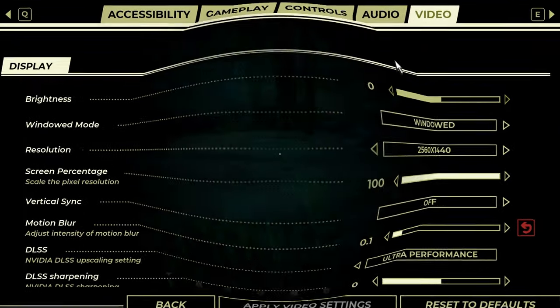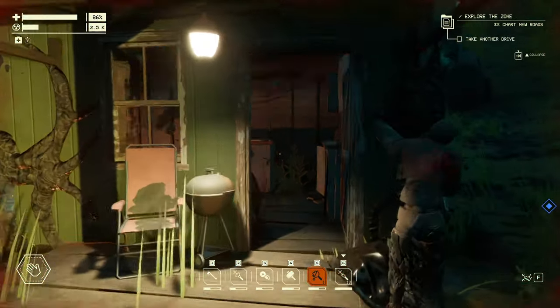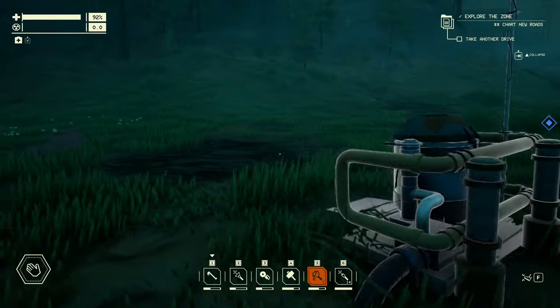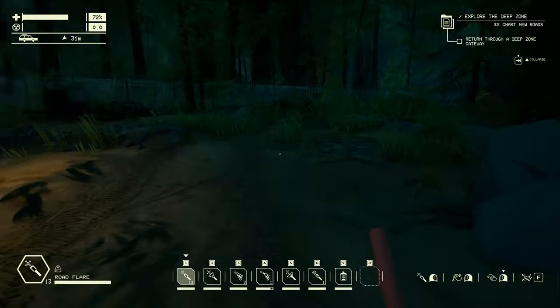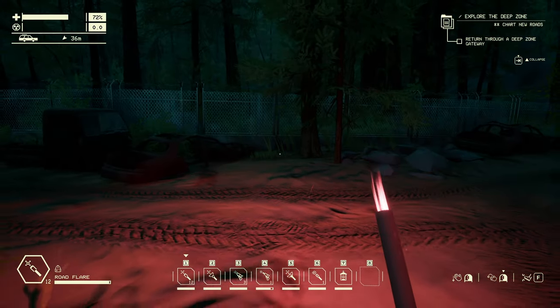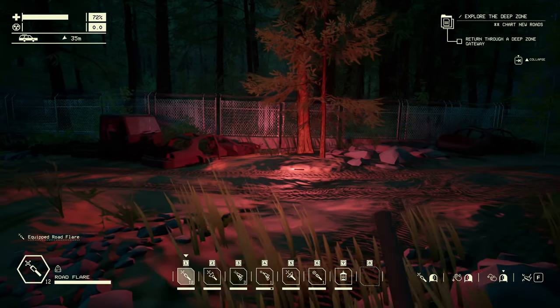So to begin, in no particular order, is the road flare. You can find the road flare in several locations such as bags, dumpsters, and chunks of cars. It is, however, the only light source that cannot be crafted. The road flare once lit will last 1 minute and 15 seconds and cannot be extinguished. It can, however, be dropped and or thrown to distract several different types of anomalies.